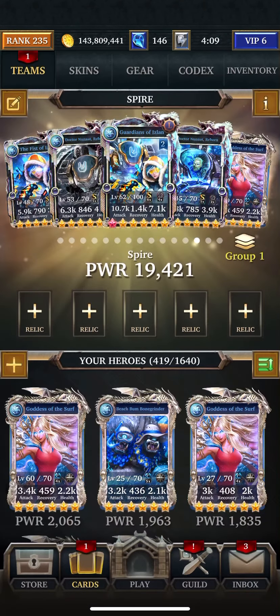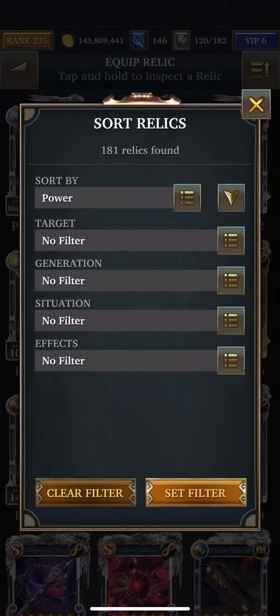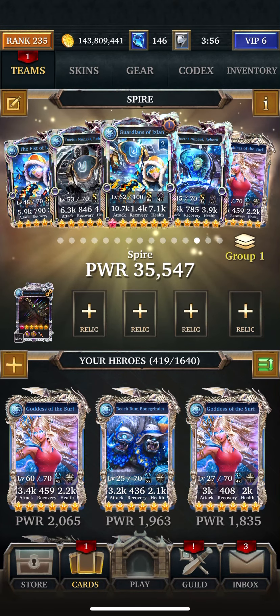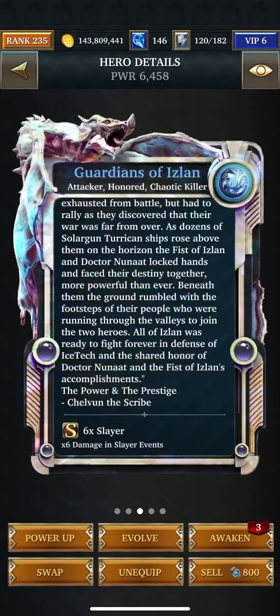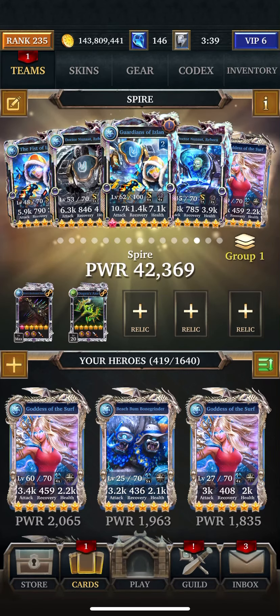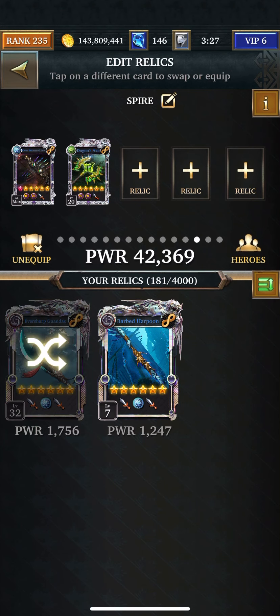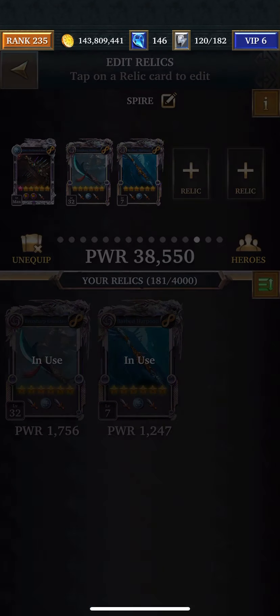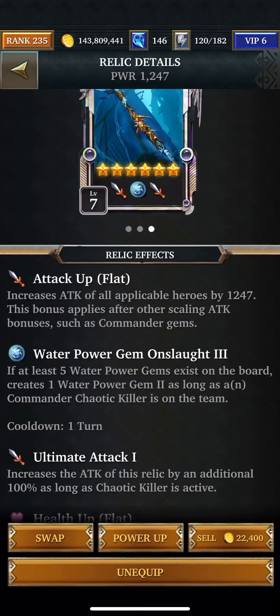Let's see what kind of killers they are before I do anything — I forget — they are chaotic killers. Great. So for the relics, hopefully I have blue chaotic. First I'm going to put Ketta's Ascended Bow in there for added health and attack, and then we're going to see what we have for chaotic killers. There we have two relics for that.